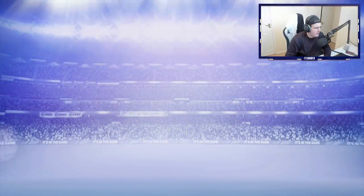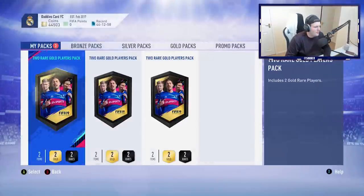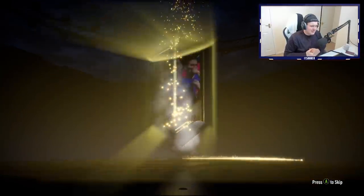Devri is not bad - 84 rated - if any SBCs come out that are 84 rated we could use him to make it cheaper. We've got three packs left. Could we hit a walkout? Please - it'd be very nice. No walkout sadly, no board either.